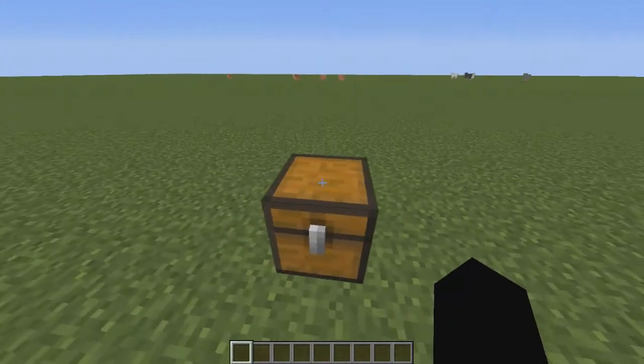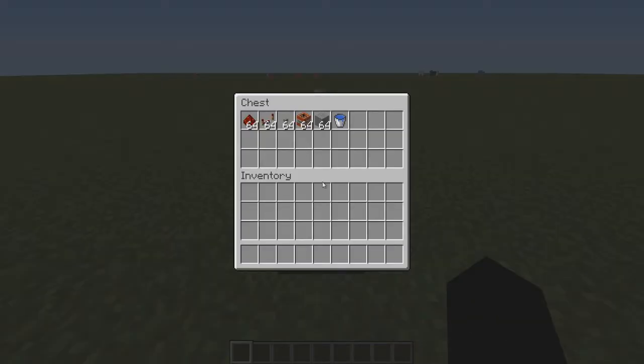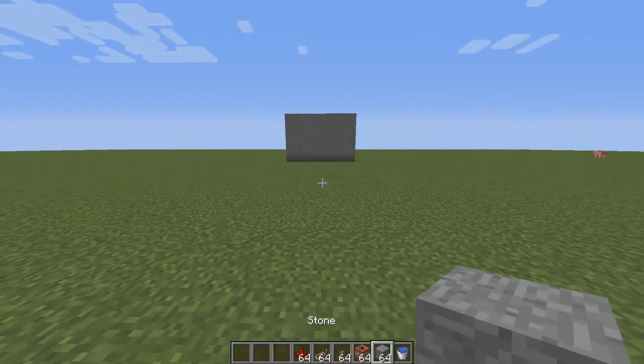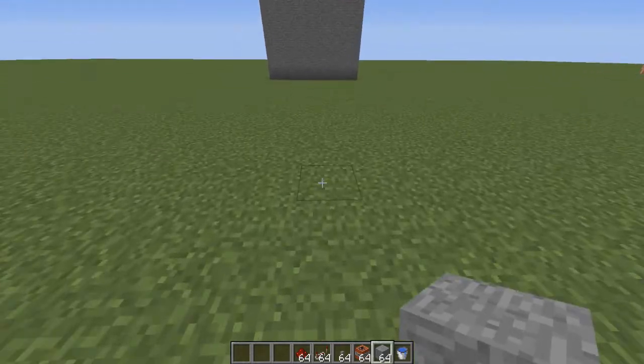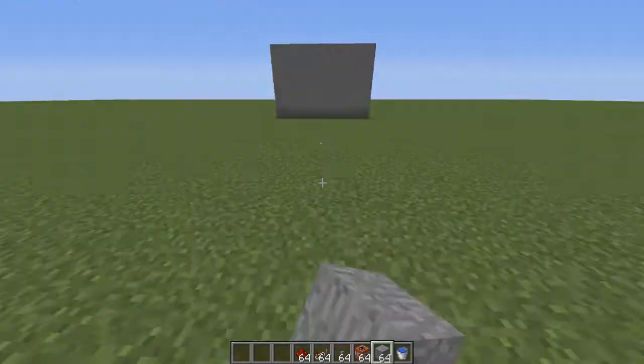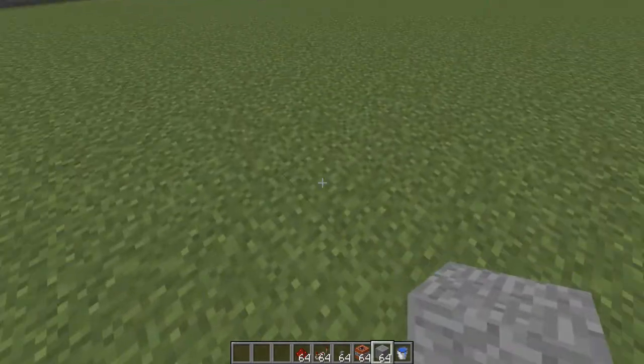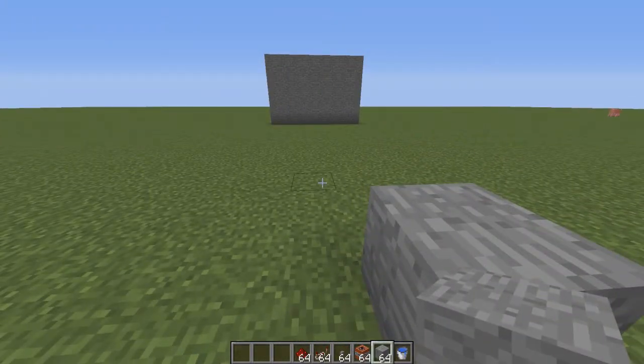It's really simple to do. You're only going to need these items here. Obviously TNT is going to be the most important because that's what you're going to be firing. Now this is a simple TNT cannon — it's not an advanced one because it's sort of manually done.